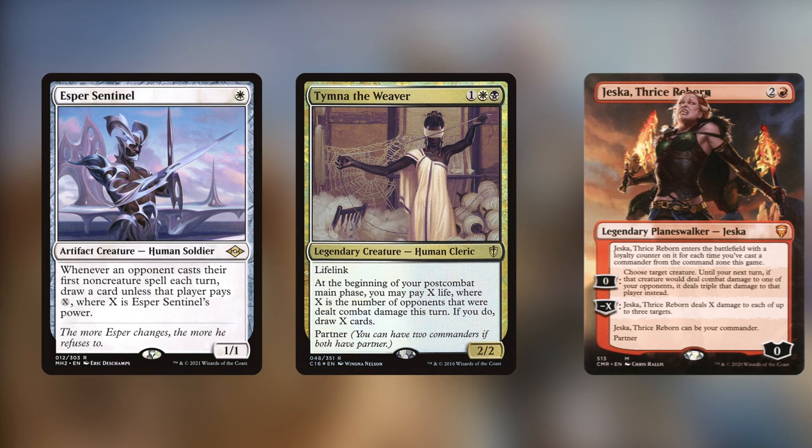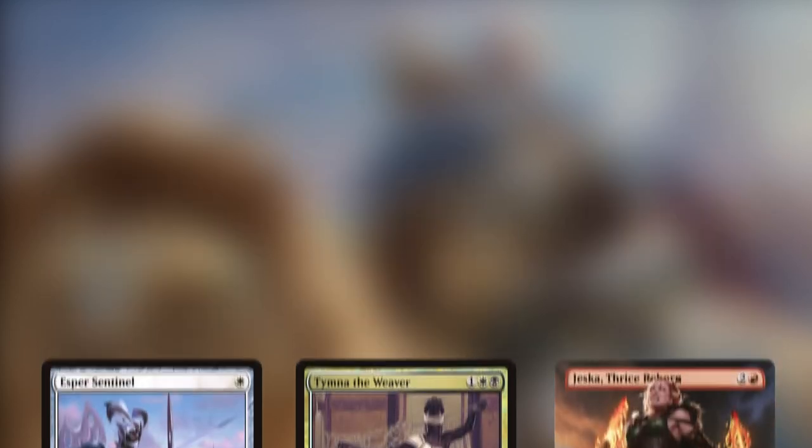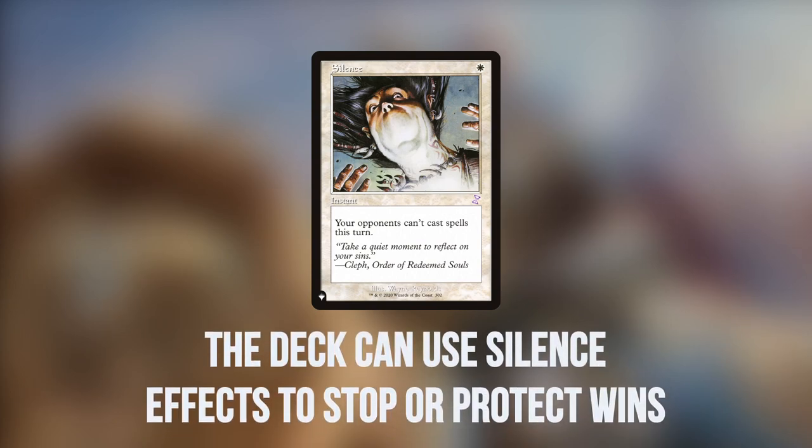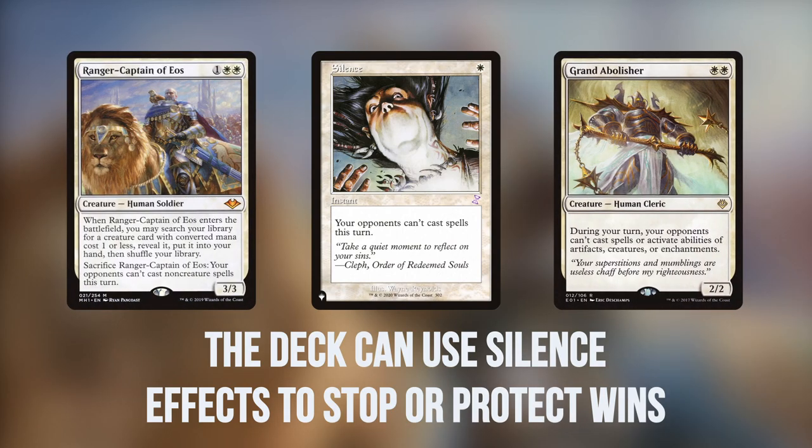The average turn in a Tymna hand would be trying to set up an early value piece — whether it's an Esper Sentinel or an evasive creature like Sarascendant, Ragavan, or Dragon Rage Channeler — then establish Tymna, and then Jeska on turn three to clear the board and draw cards. Usually in those games you're attempting your wins turn four or five, after another player has been stopped. That's why we play so many silence effects — cards like Ranger Captain and Grand Abolisher have really high upsides there — as well as removal spells to deal with hate pieces.